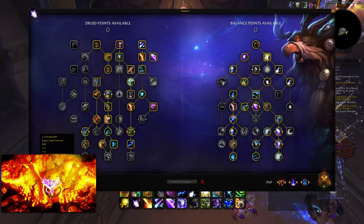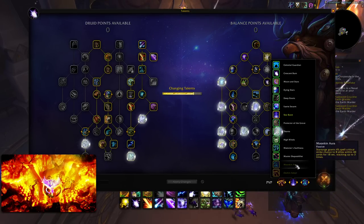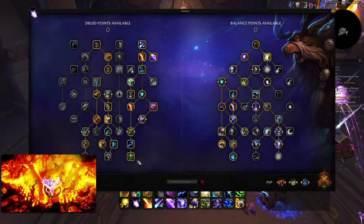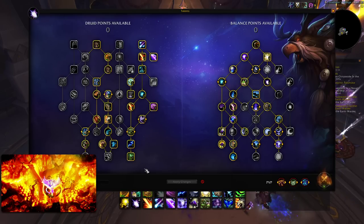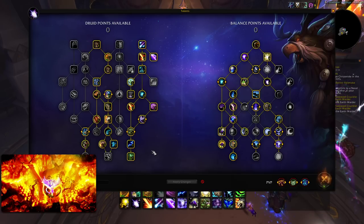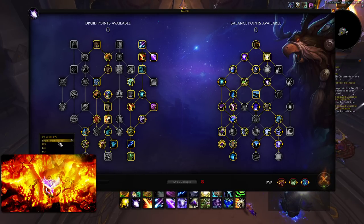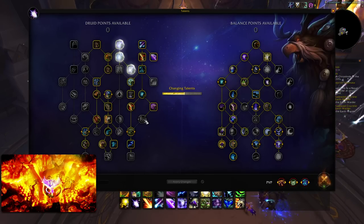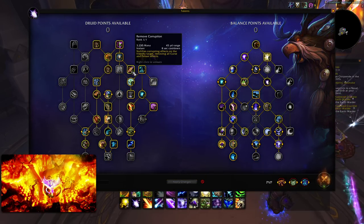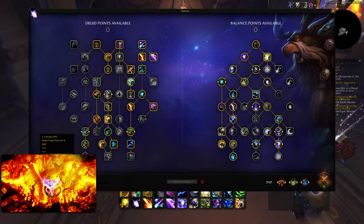We also have our single target build. With this build, we're never going to be playing Starburst — we're going to be in high wins basically every single game. This is what you're going to play in solo queue. If you fight a Warlock or a Shaman, you want to switch from this build to single target Decurse, which is just dropping the Typhoon, dropping Vigil, and dropping one of your Well-Honed Instincts, so you can pick up Remove Corruption or Remove Curse.